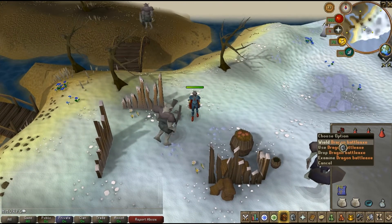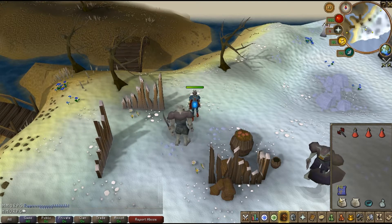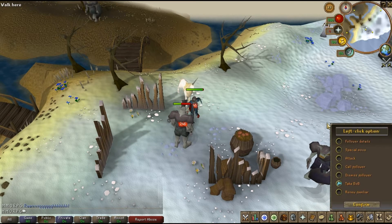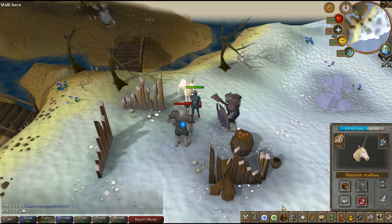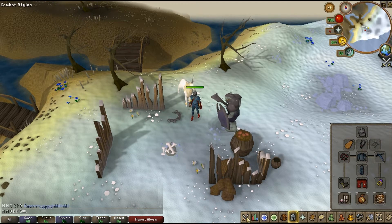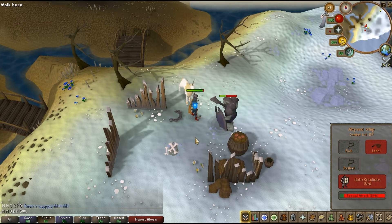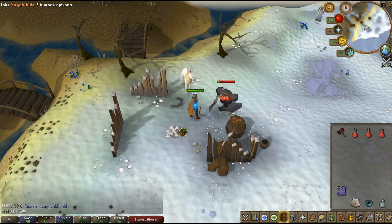For my inventory: dragon battleaxe special, restore potions, unicorn to heal yourself. Just left-click the special move option. You can always click to heal yourself, and you can also use prayer or just food in your inventory. They don't hit very much, so rune armor will be good.